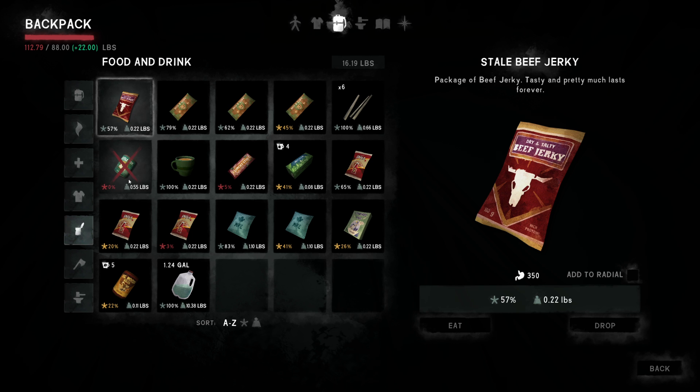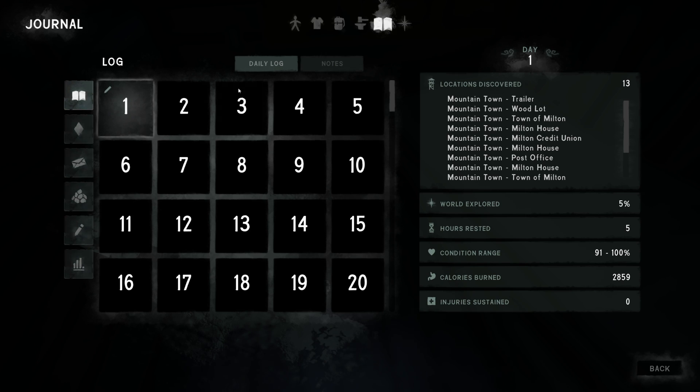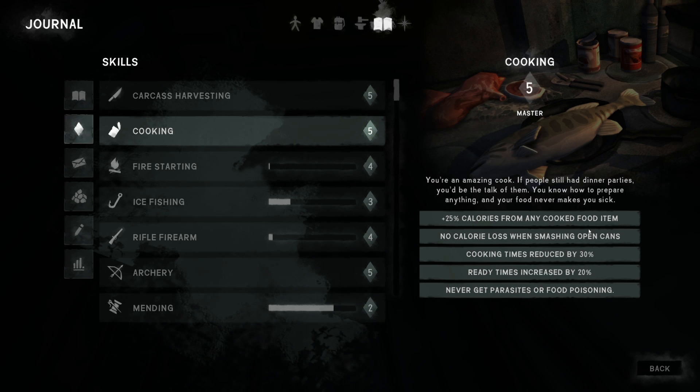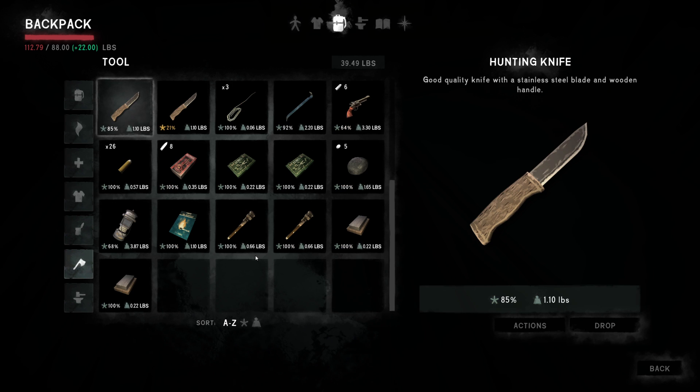We can eat this food — it's ruined, got a big X on it. We can still eat it because we have cooking level five, which gives 25% more calories from any cooked food item, no calorie loss when smashing open cans, cooking times reduced by 30%, ready times increased by 20%, and you never get parasites or food poisoning. Normally if you didn't have that, you'd get food poisoning from eating this instantly. So we don't have to worry about that anymore, which is quite nice and makes life a lot easier.